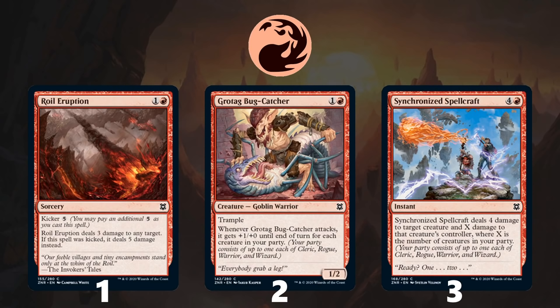Moving on to some combos, starting with the combo between Expedition Skulker and Zulaport Duelist. The way this combo works is you play your Expedition Skulker, and then either on blocks or when attacking, you flash in your Zulaport Duelist to not only shrink your opponent's creature, but also give your Expedition Skulker deathtouch at instant speed. This sort of combo is going to be really tricky to play around, and while the 1/1 body of the Zulaport Duelist might not be worth much, it can still help fuel your other rogue synergies.